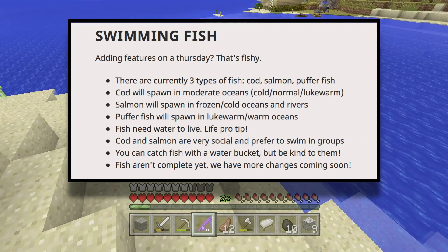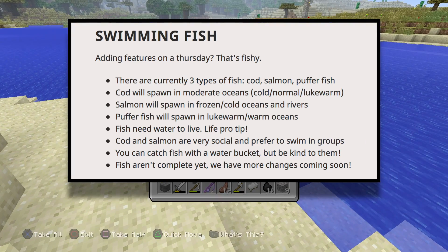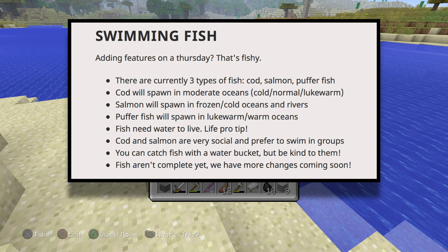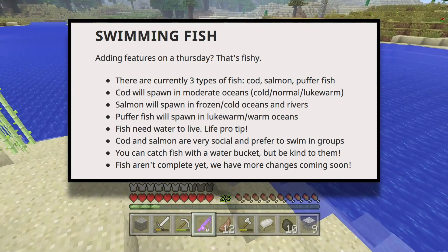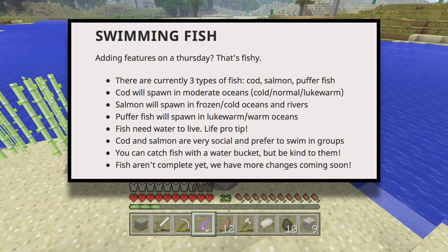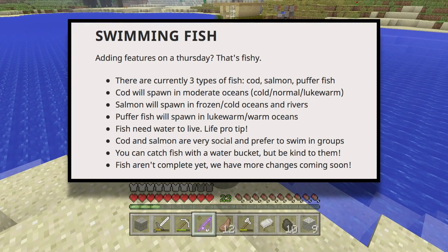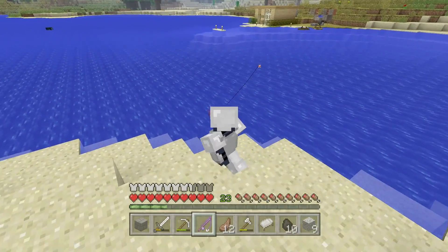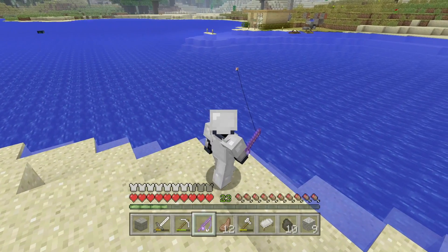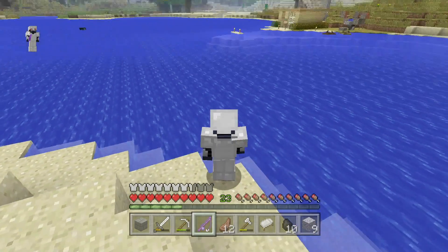You can catch fish with a water bucket, but be kind to them. They sort of elaborated on this during MineCon — the whole concept of being able to catch fish that you can see with a bucket and bring them back home and create your own aquarium, which I'm really hyped for. I really do hope they expand on aquariums, maybe add some type of glass box you can craft through a lot of glass or some type of shelter for your aquariums.